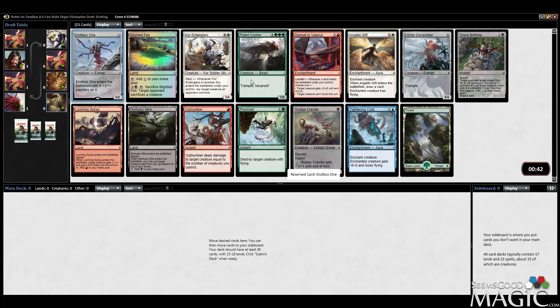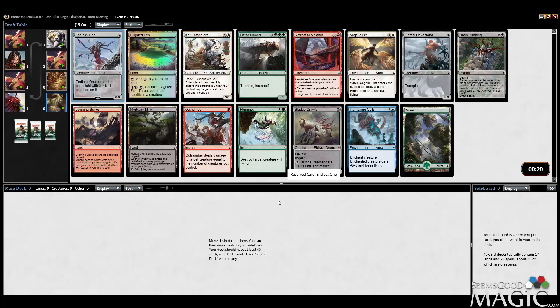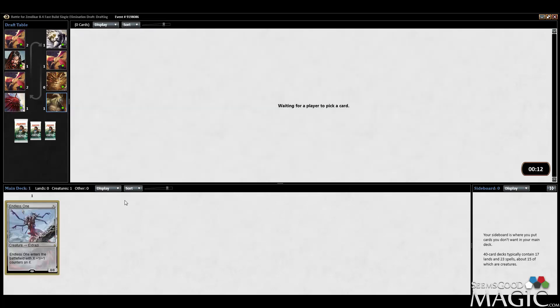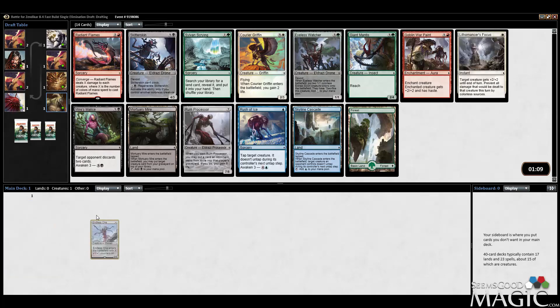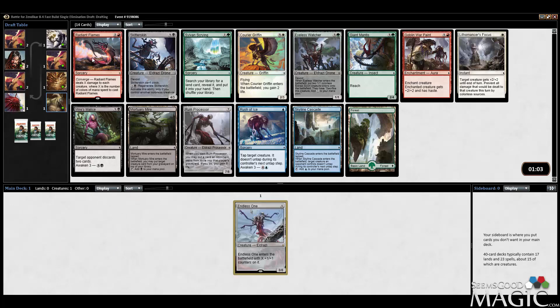Nothing else really worth starting with. Plated Crusher is strong but you don't really want to start with a green spell, much less a triple green spell. Core Entangler's good, ally decent one to start with I suppose. Sludge Crawler is not the best first pick, and Outnumber and Tightening Coils aren't that great either. Pretty easy Endless One.